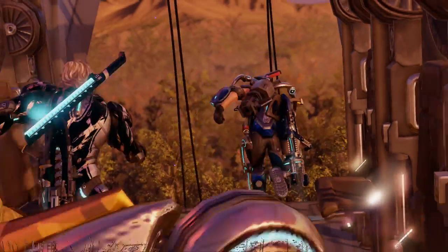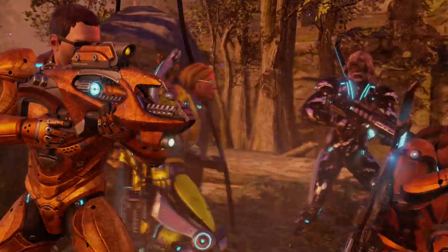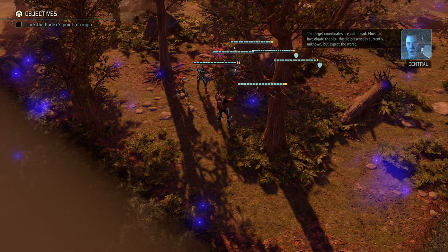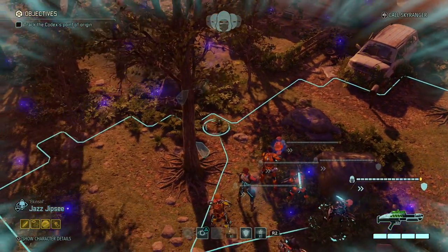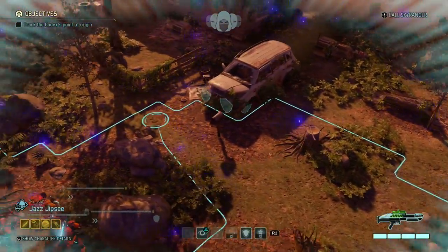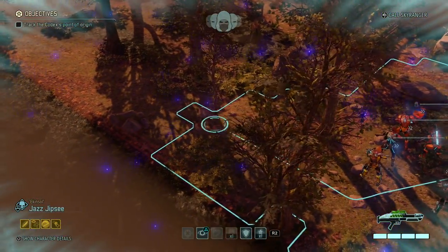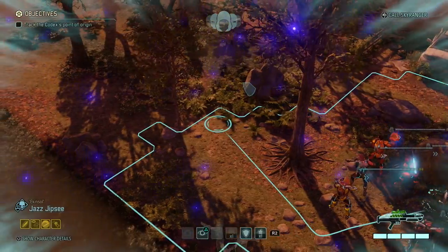A whopping 15 enemies - that's what we're dealing with here, and I think most of them are gonna be Chrysalids. We do start in Concealment, which is perfect so we can set things up. Because we're dealing with a lot of Chrysalids and we don't really have a countdown timer, I'm gonna be really careful in this mission and just move everybody up one action at a time and put everybody on overwatch each time we do so.